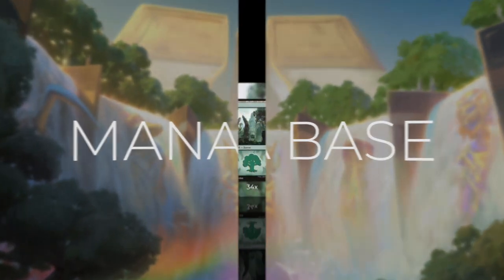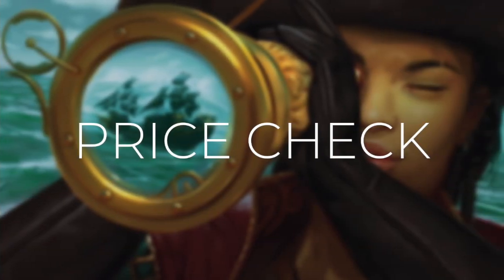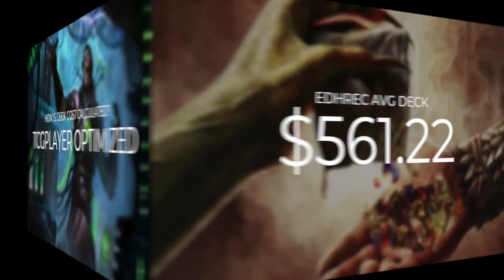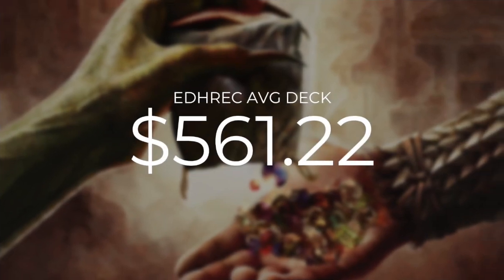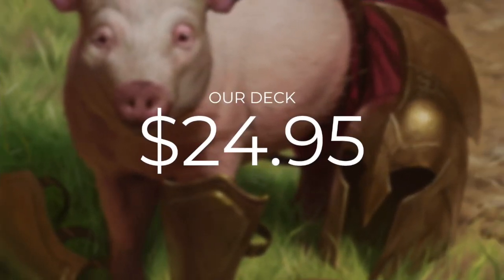The mana base in this deck is very straightforward. We're going to be running 34 lands and every single one of them is going to be a forest. Now for a quick price check: our deck costs are calculated using TCG Player optimization, optimizing with even heavily played and damaged cards. The average Kamal Fist of Krosa EDH deck is going to set you back $561.22, so compared to that, our deck is much more affordable, coming in at just $24.95.